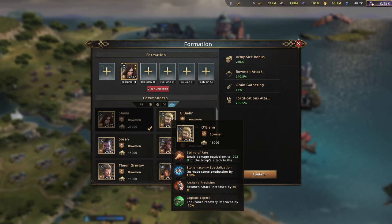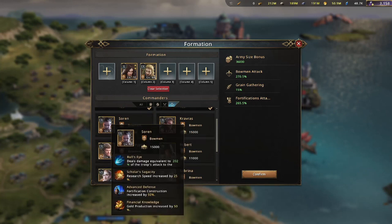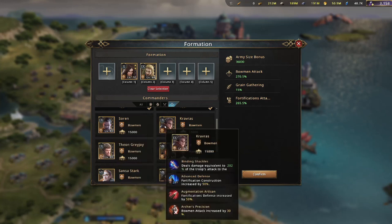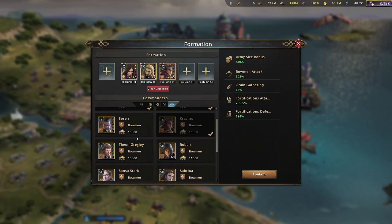Looking at Obeen, he has bow attack as well. We're just going to keep putting him in there until we find one we can replace him with. Going down a little further, Sorin has nothing, so we're probably not going to put Sorin in there. Kravros has bow attack and nothing else, so we'll put him in there.